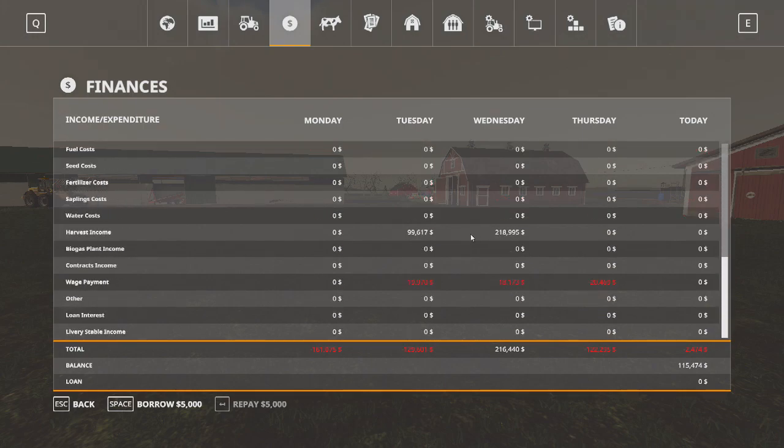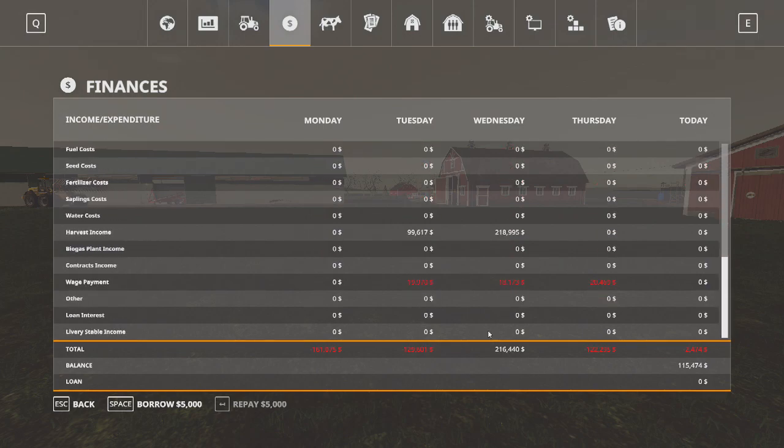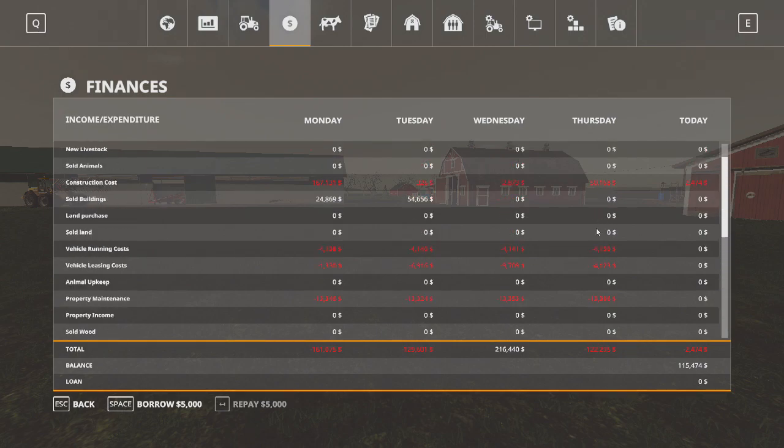Looking at harvest income — on Wednesday I sold two trailers, about $218,000, so it was roughly $100,000 worth of trailer. Almost $100,000 on Tuesday as well, so we actually went positive. We're spending about $100,000 a day in expenses, so I do need to look at my maintenance cost.